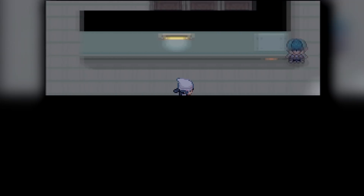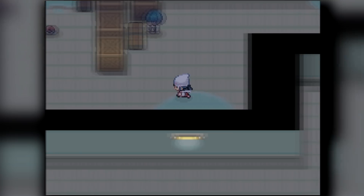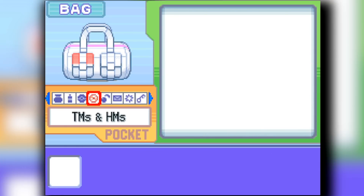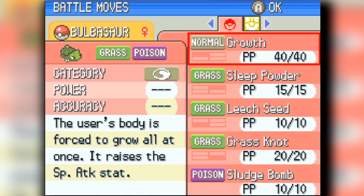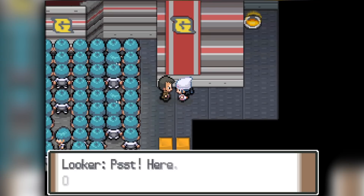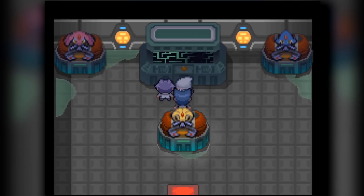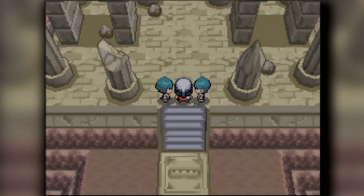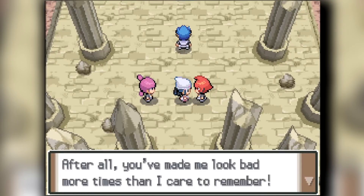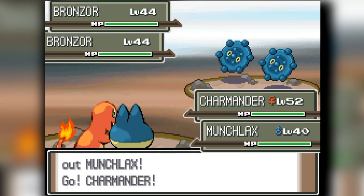We storm through the Team Galactic headquarters, move past everyone, beat Cyrus and Saturn to unlock the Lake Trio. Now it's time to head up to the Spear Pillar, demolishing everyone. We destroyed the first two double battles - losing two of our three starters but it's fine. Then we head into the real double battle against Saturn and Jupiter. Jupiter puts up a fight as always, but our rival does most of the heavy lifting and we beat them.